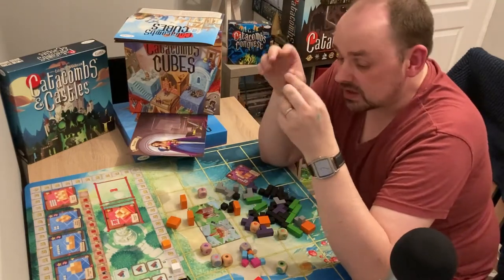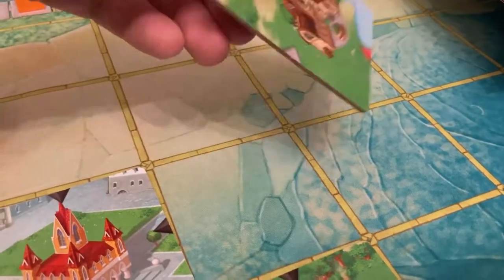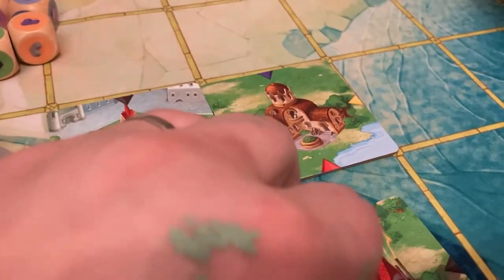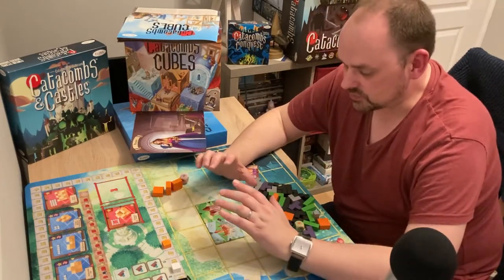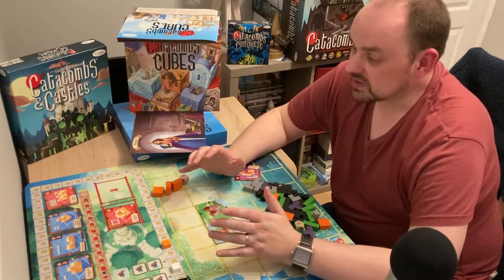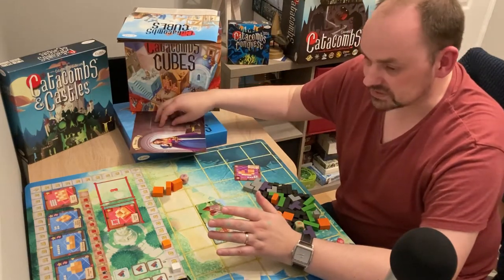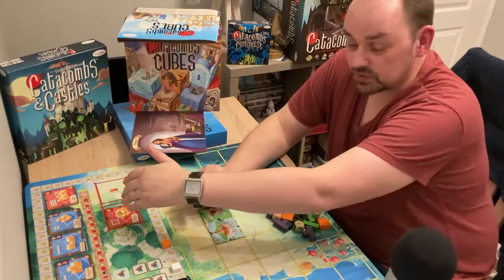When you lay a building, you flip the tile over and you get this lovely illustration on it. When you're connecting the town and city together, you get rewards based on matching connections. That can be everything from victory points to allowing you to take some of your pieces out of your construction area back into your warehouse, to allowing you to build the palace.